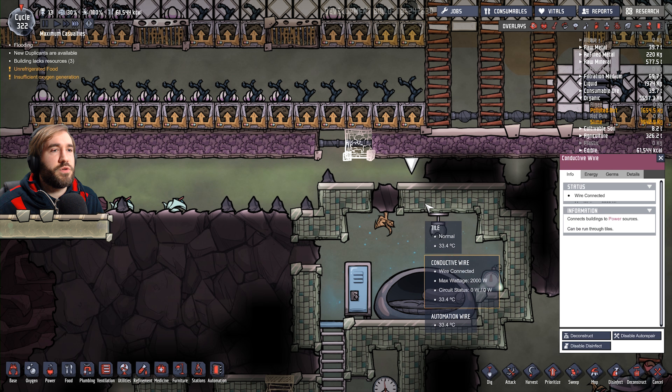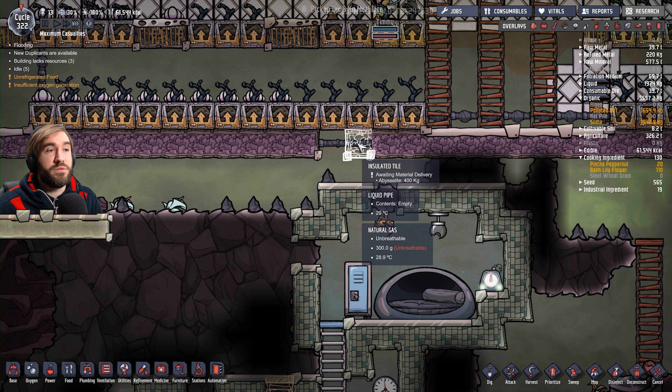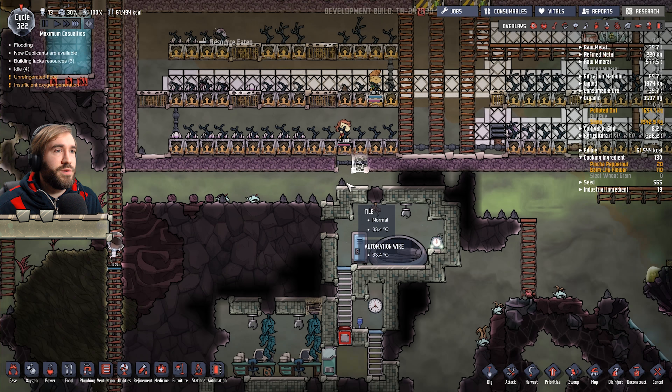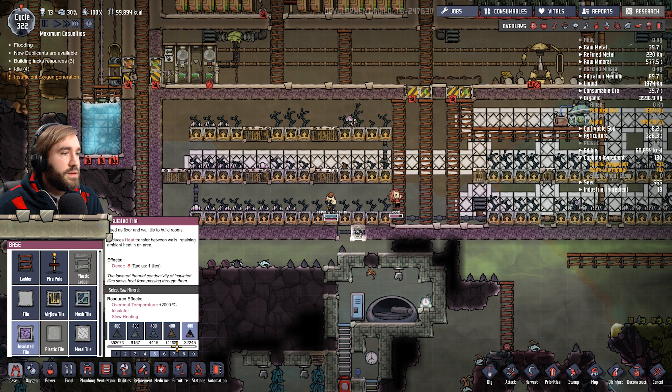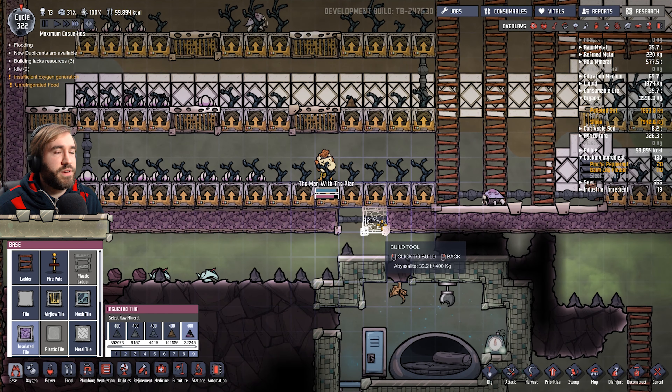I could delete them with debug mode, but I don't know. I probably will at some point, to be honest. Now I'll fill this back in. I know it doesn't have to be insulated tile, but it's going to annoy me greatly if that one little spot doesn't match the rest.